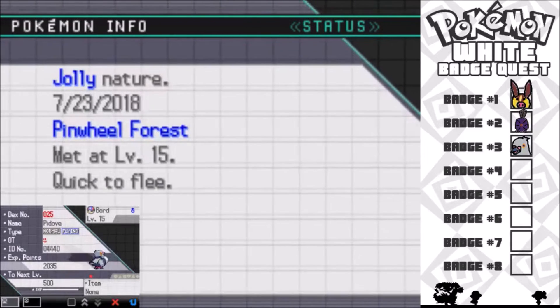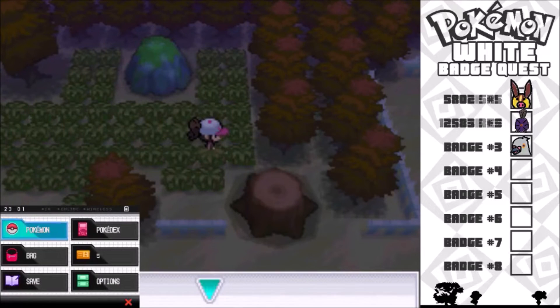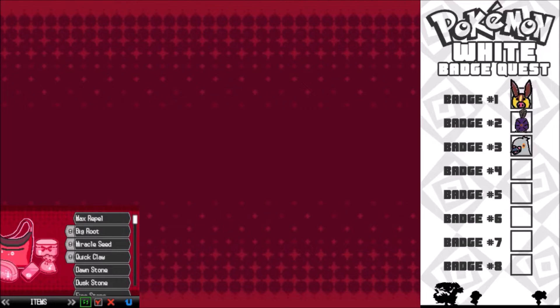In Black and White, when the repel wears out, as soon as you move, the 'repel wore off' text disappears. The Pidove was Jolly, which I think is the best nature for it, so that's really cool. It's also male — I prefer male over female. So yeah, the repel had worn off, and here is me testing that.